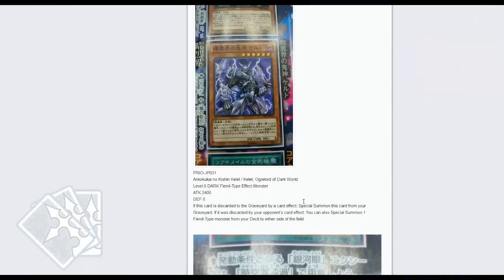What's up YouTube, Link 40 here, continuing with the cluster of news for today. The new Dark World monster, which a lot of people aren't saying is that great — basically when it's discarded by a card effect, especially on this card from your graveyard, if it was discarded by your opponent's card effect, you can also special summon one Fiend-type monster from your deck to either side of the field. So go go free Graphos — it's actually a lot nicer than people give it credit for.